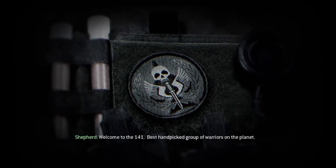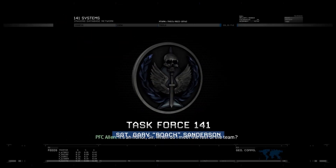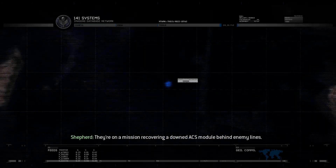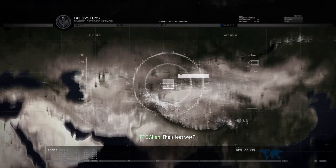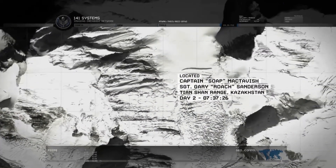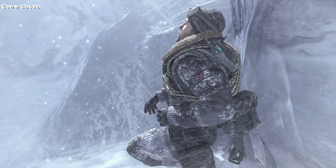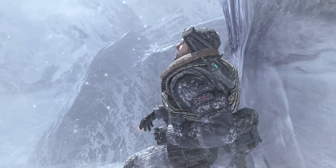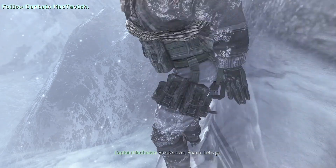Welcome to Task Force 141, the best hand-picked warriors on the planet. When do I meet the rest of the team? They're on a mission recovering a downed ACS module behind enemy lines, getting their feet wet. Last time in Modern Warfare 1 we were playing as Sergeant MacTavish — now he's promoted to Captain. And we are Roach Sanderson.